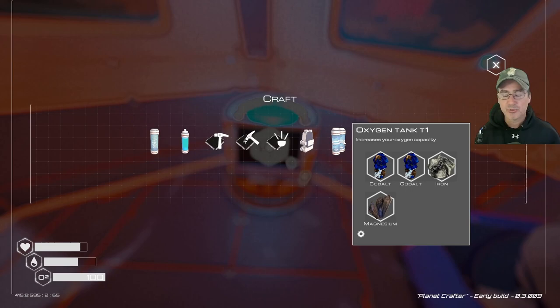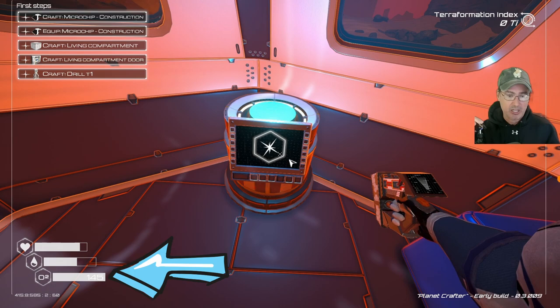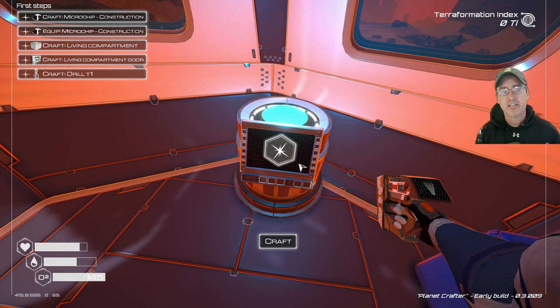Once you have the materials, go ahead and build the tier one oxygen tank. Click on it to put it into your inventory, then equip it. As you can see at the bottom left, your oxygen went from 100 to 145 with that tier one tank equipped.